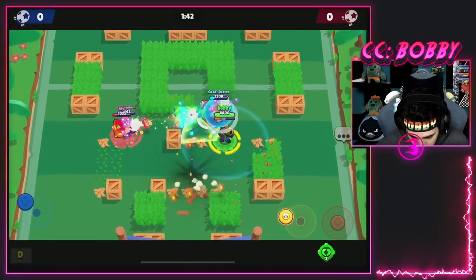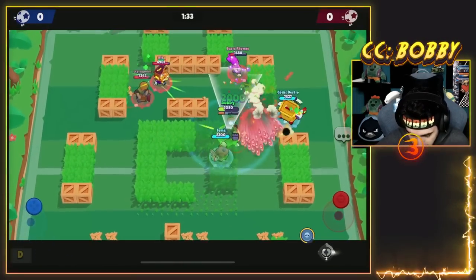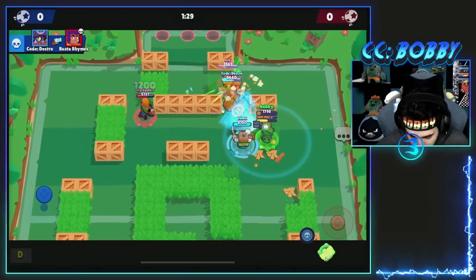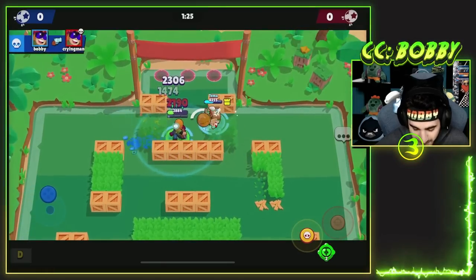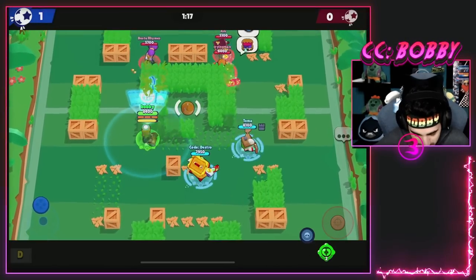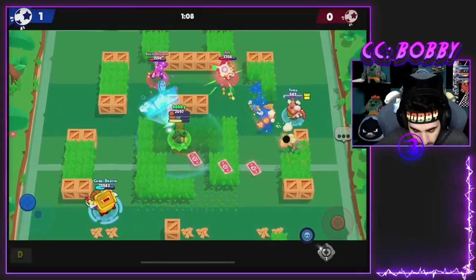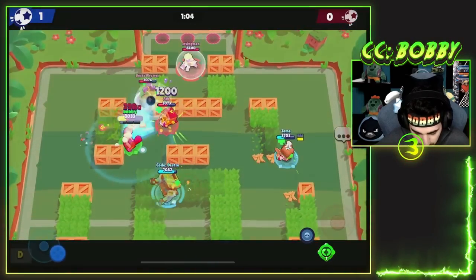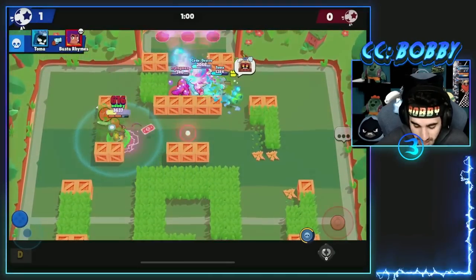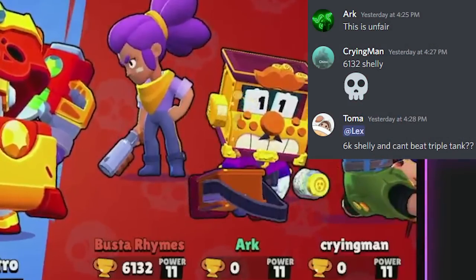Toma gets the kill on Ash but I'm not sure about the goal. Destro's putting in some good work, Arc goes for the wall break. We got 2k heal because we had multiple people in the gadget range. Trying to get shots deflected back - Destro's putting in a lot of work. We get the kill and it's one-nothing for us. The team of Toma and Destro is just too much. Throwing the shield out for another heal, you can't really auto-aim the shield so try to avoid that. Nice 2k heal - the gadget is really good. Toma gets the kill and we take the Brawl Ball game. This brawler is really good in Brawl Ball.